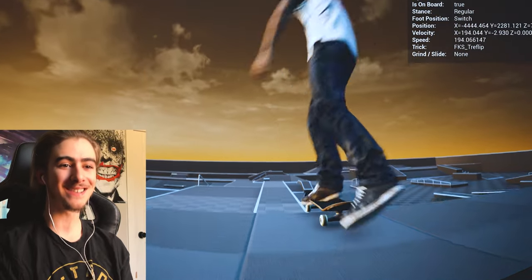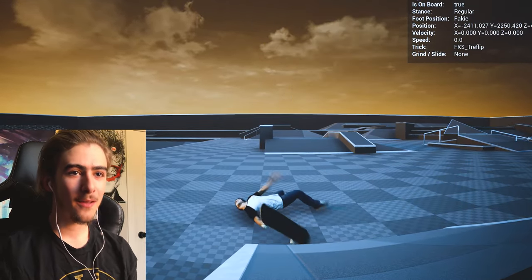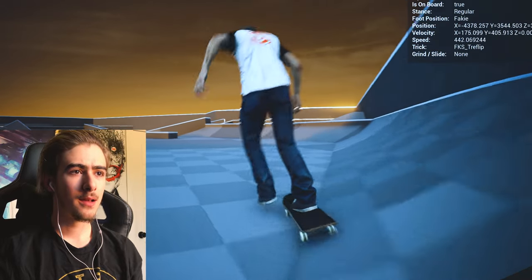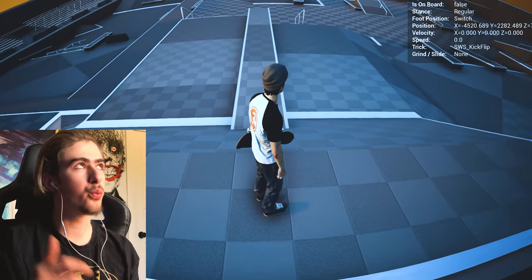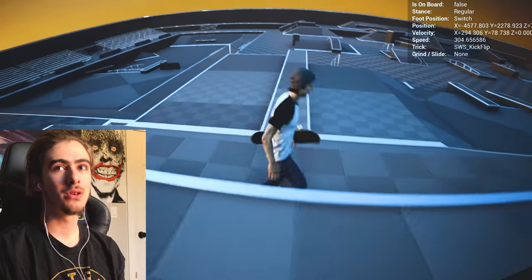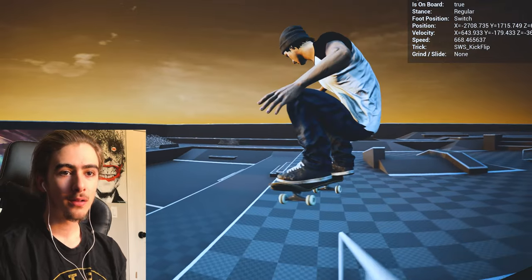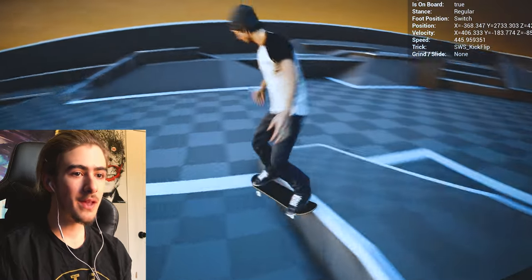It is ridiculous how much variety this one update added to the game. Can I get a double kickflip off this? You really have to be thinking about what foot you flicked it with so you can actually catch it. Let's see if we can kickflip onto this rail with the new controls. I caught the kickflip — it didn't get on the rail — and then you can just push the foot out. It's so awesome. Tray flips are totally not guaranteed every time now.